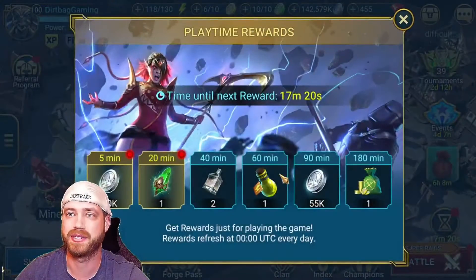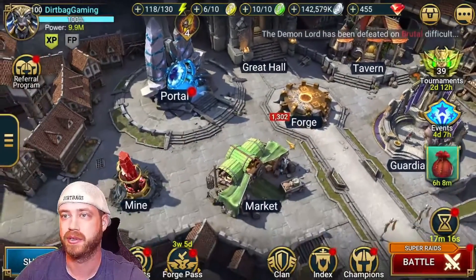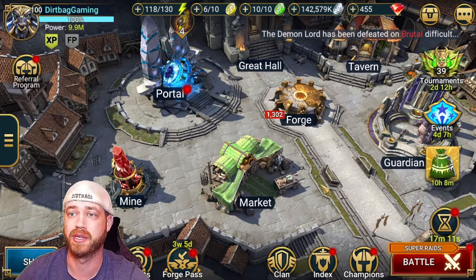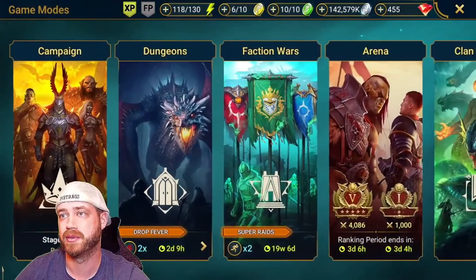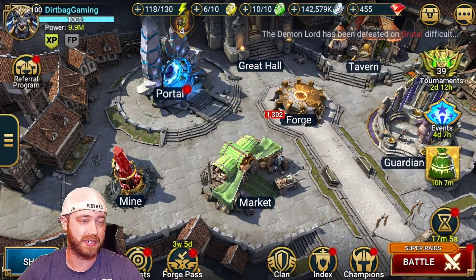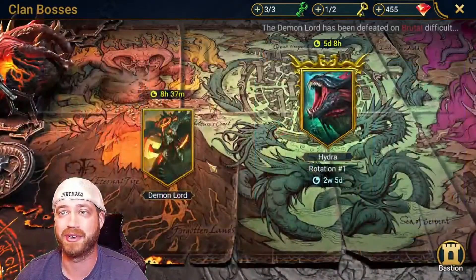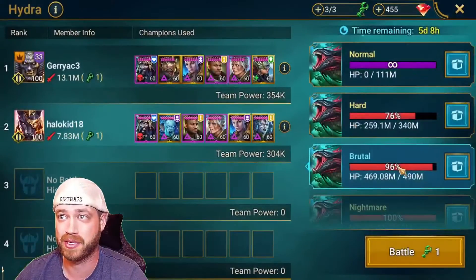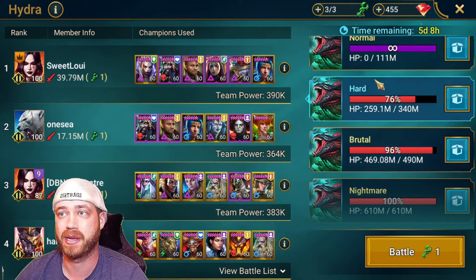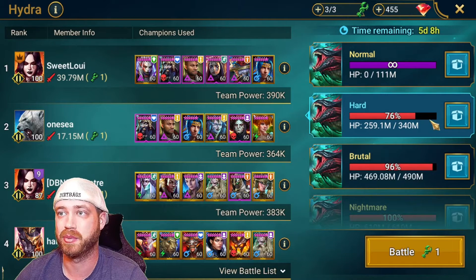Obviously you're going to be doing the daily for more energy. Saving your gems if you really need more energy — but that's going to be the easiest thing. I would definitely be waiting to fuse this guy. I think this guy is going to be awesome. Hydra is definitely our clan's focus right now — we just got up to brutal, and we're downing hard and nightmare every single time. So we got to get some more people going on hard this week.